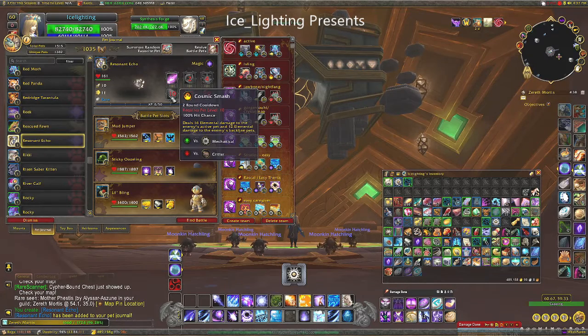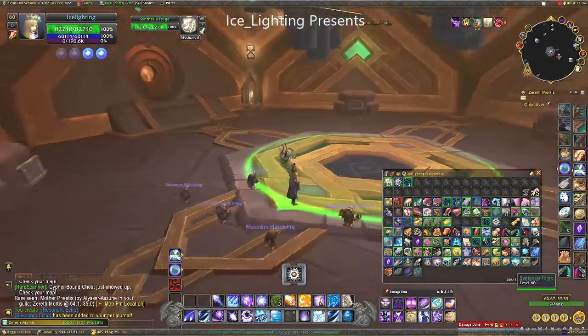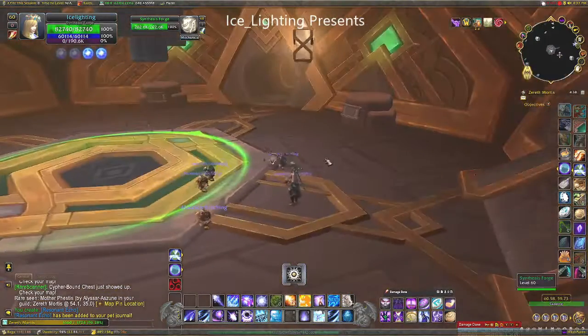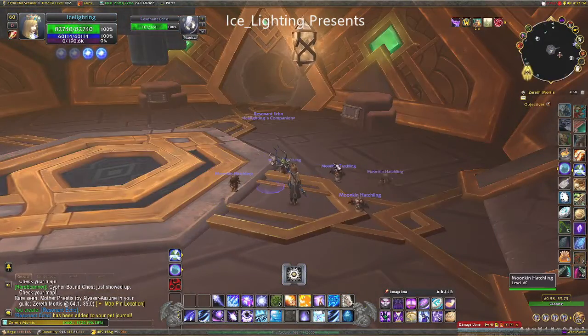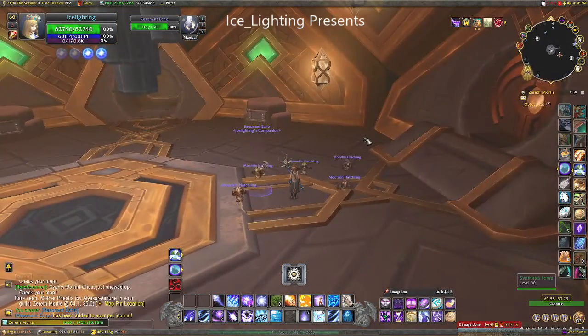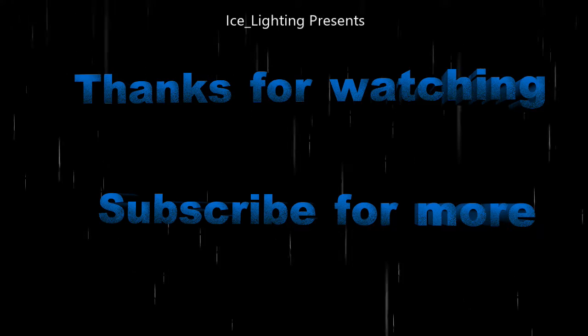And now I shall summon it so you can see what it looks like. Here is our Risen Echo, which looks exactly like the other core type pets that we've made. It doesn't look anything different or echoey or anything special in my mind. Anyway, as always, thanks for watching. I hope you found this video useful and subscribe to see what else I'm up to.